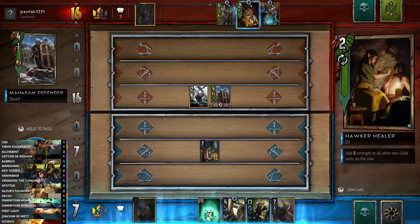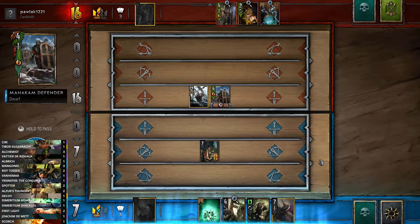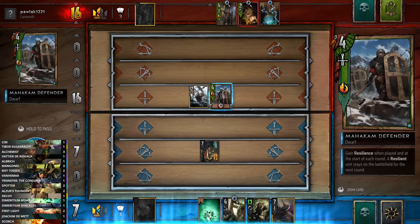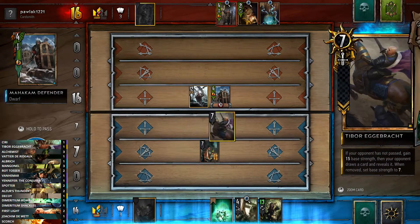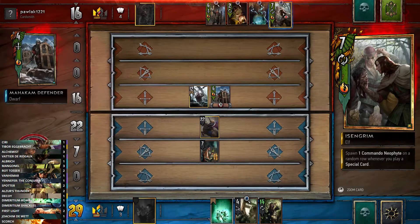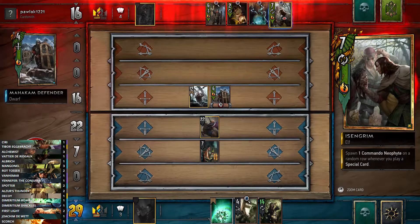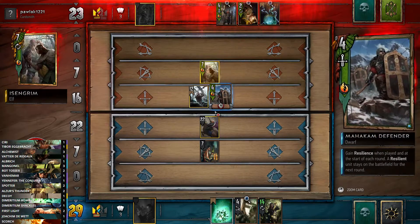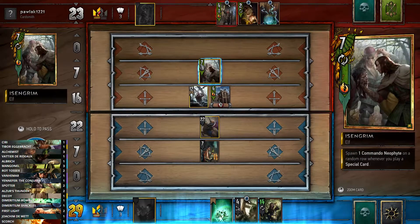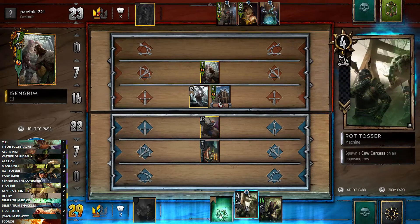She's got a Defender, so she's on about 16. We've got the De Bomb so we can actually reset things if needed. I think we play Tibor for now — they do get a card, which could be problematic, but they got a Commando and a Neophyte. We got more strength from Tibor than they got from the drawn card, so we're still ahead. Next step — we'll play the cow on this row.